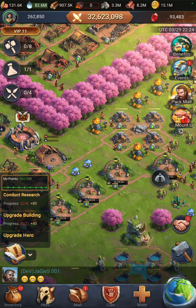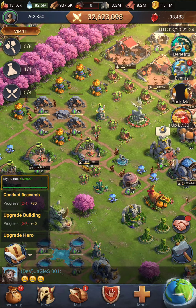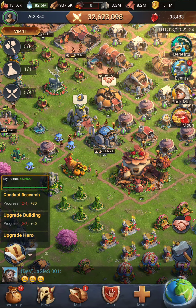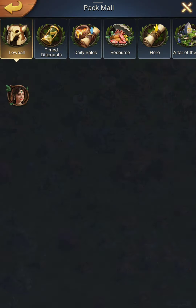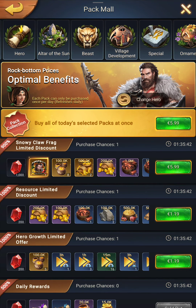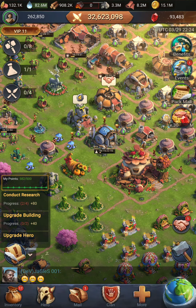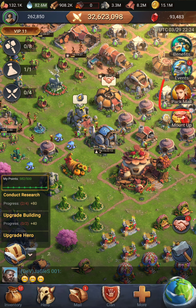Hey guys, welcome back to my channel. Today we are going to do a quick explanation on the Primitive Era tokens. A lot of players are wondering how it works, what it is, and some other stuff like that. To access the Primitive Era token, you have to open the pack mall.